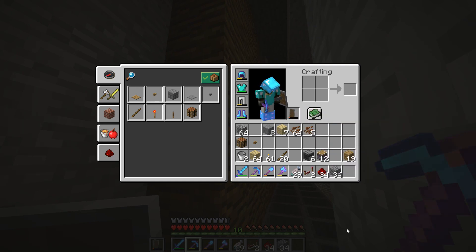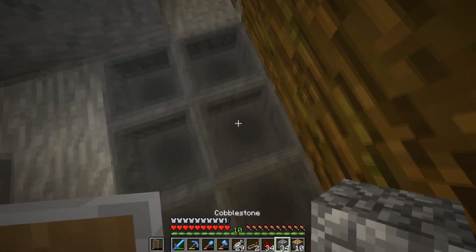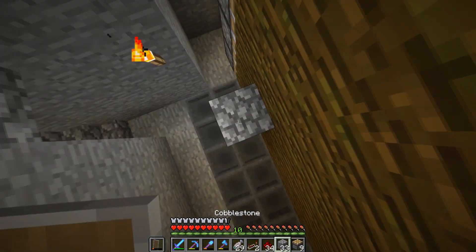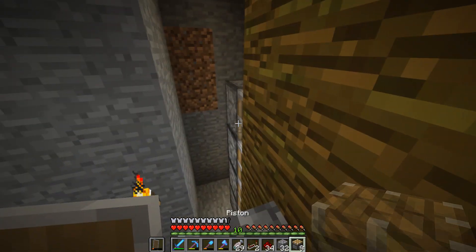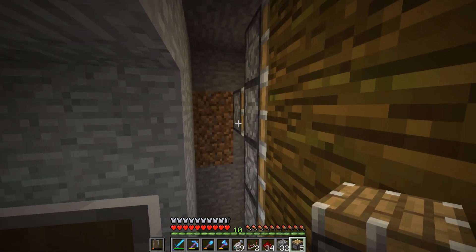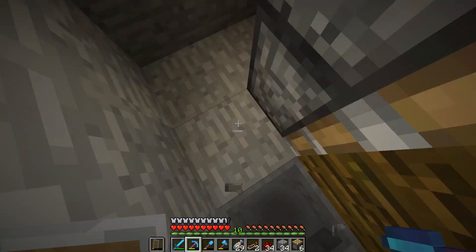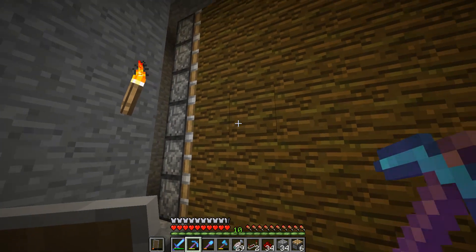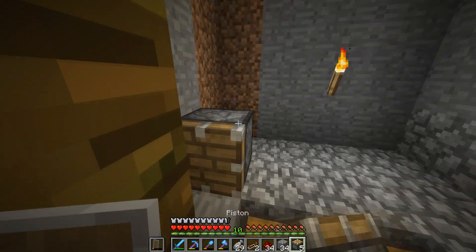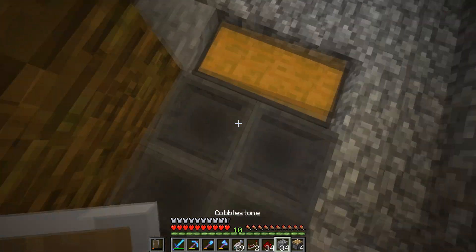I went ahead and made everything — there are our pistons — and we can just stack these guys all the way up on this side. I'll do one side with you guys and then we can go back and do the next. There we go. These pistons are just going to move the wall one way, and then we'll have another stack of pistons here. Let's just go ahead and do this together right now since it really won't take that long.